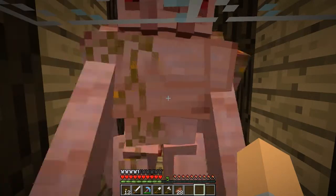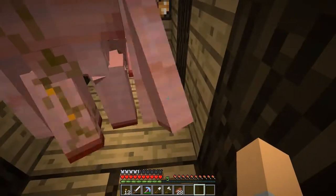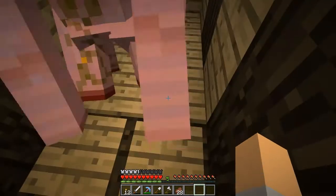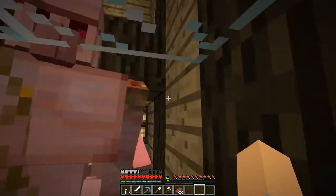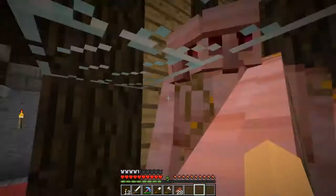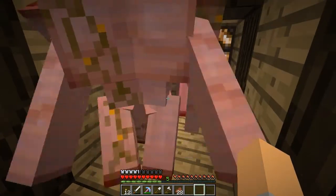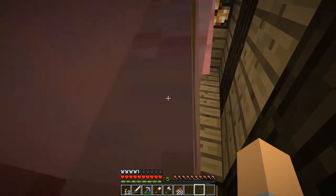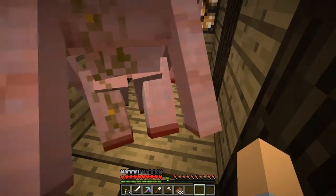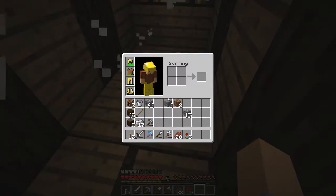What I'm thinking of doing is actually moving these pressure plates inside and putting them in the middle blocks there. So what will happen is when the Iron Golems fall down, they'll hit the pressure plates and crush themselves. And then, once they've crushed themselves, I'll put some hoppers down there as well and the hoppers will collect all the iron. I think that could be a really cool idea.